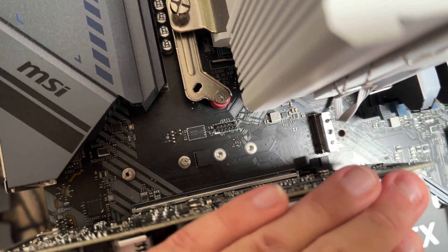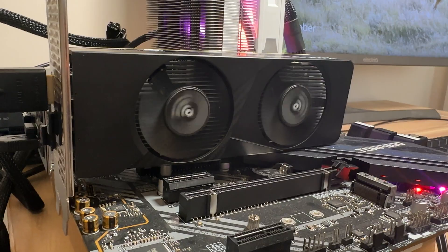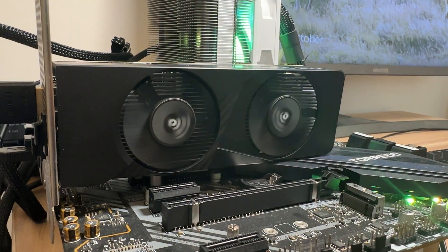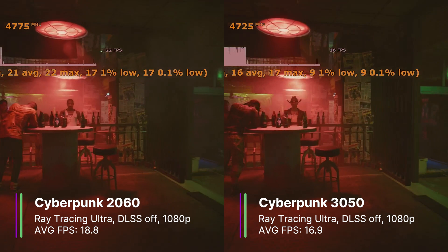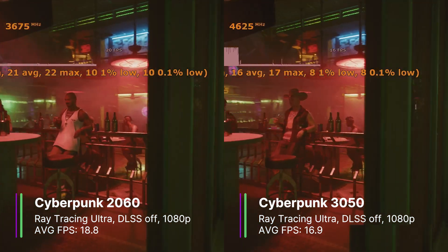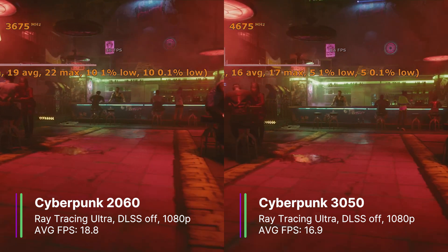Now let's plug the 3050 in and test out Cyberpunk again. It seems this card does not have fan idle stop, but the fans aren't too loud anyway. In Cyberpunk with Ray Tracing Ultra at 1080p, the 3050 got an average of 16.9 FPS — only slightly lower than the 2060, which is surprisingly not too bad.